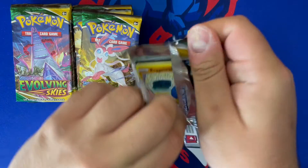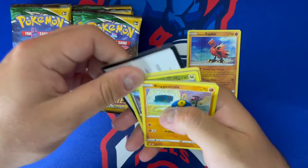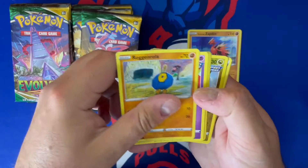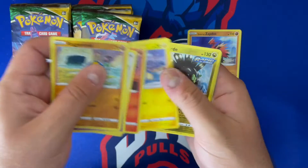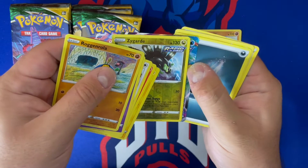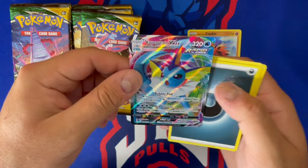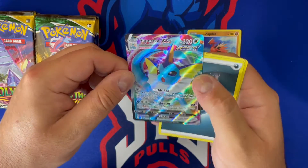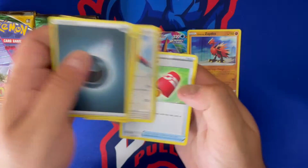Zapdos was featured in Chilling Reign — unfortunately still haven't hit any Zapdos full arts in that, which is kind of a bummer. Next pack we got Rag and Roll, Flabebe — love that card — Swablu, Litleo, Chinchow, Zygarde reverse. The card behind it doesn't want to come out — it's gonna be a nice one: Vaporeon VMAX! That is a sick card, Rapid Strike. Nice hit there — that's number 30 out of 203. I'll take it.